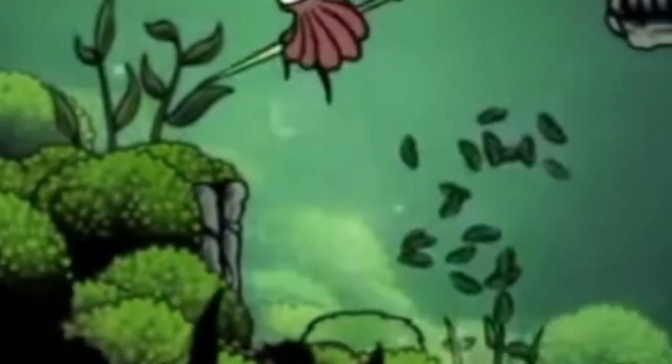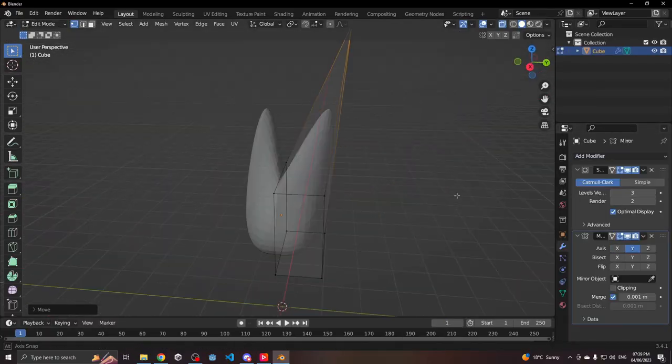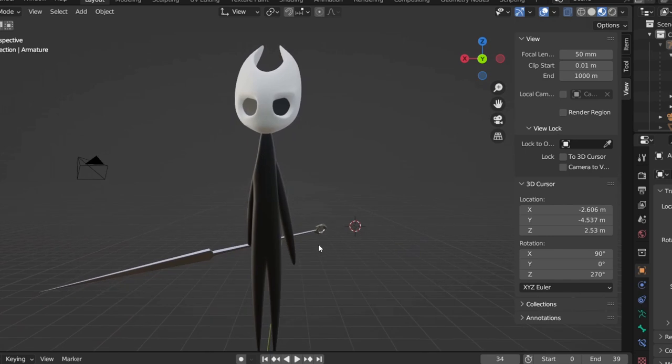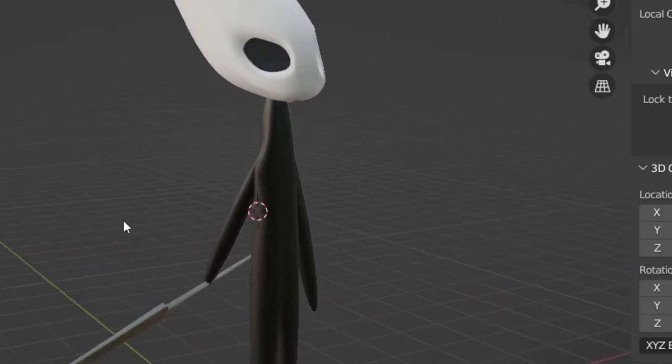Obviously, I started with the player character, Hornet. Pretty easy to model since they're mostly black and made of void. There we go. The model is done. Notice that I didn't add the red cloak thingy she's got going on. I'm planning on adding that later with some cloth physics — some proper fancy stuff.